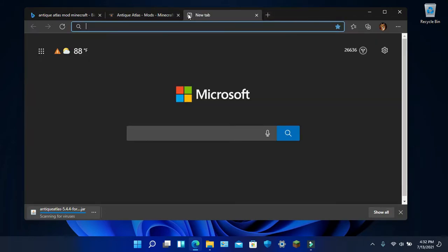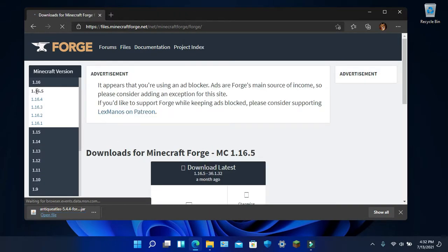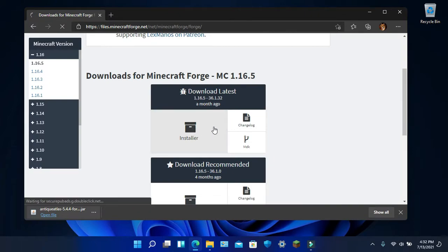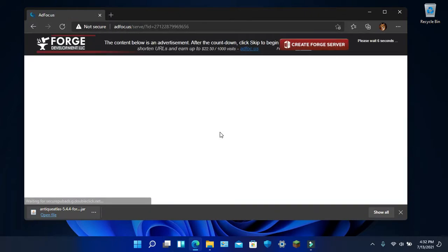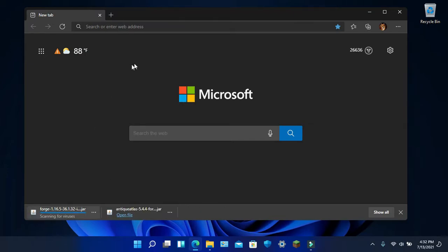Now you want to go to Files.MinecraftForge.net and go to 1.16.5 on the sidebar, and click Installer. Simple as that. Add focus — don't click anything here. Wait till you see a Skip button. Now skip, and proceed to downloading. You want to keep the file.